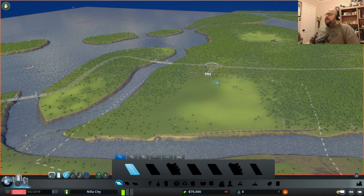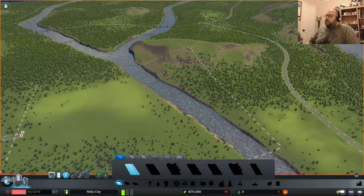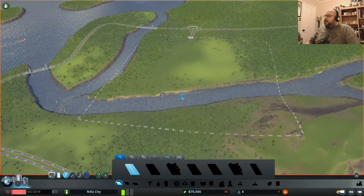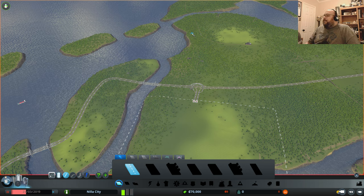Since we have a good abundance of industry resources, we can do regular goods industry, oil here, farming out there, and ore right here that can connect to the rail line eventually. We have a rail line coming through here, and a shipping lane too. So we're going to connect to the shipping lane and put a cargo harbor right around here.